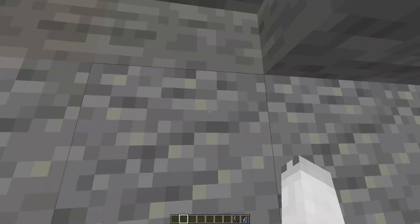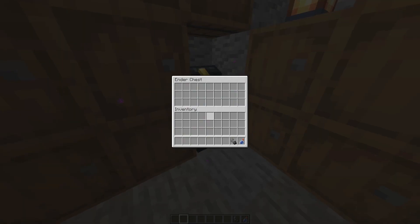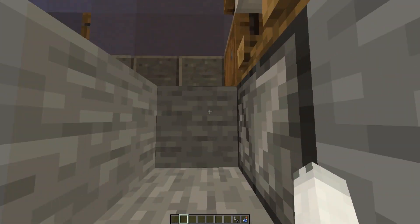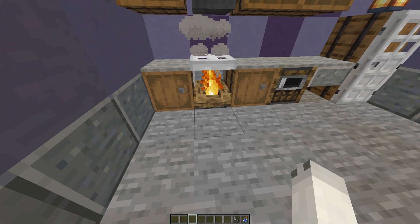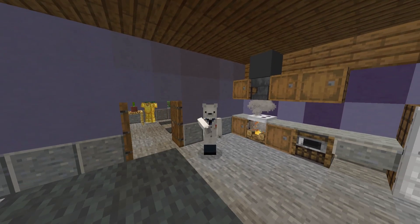You do have to hold shift when walking under this slab because it reduces the amount of redstone needed. Then you can go down here, grab all your stuff, put some stuff on your ender chest, then walk back up holding shift and jump up. Then you just have to light the fire to reactivate the door.